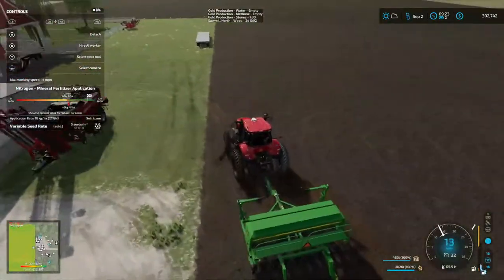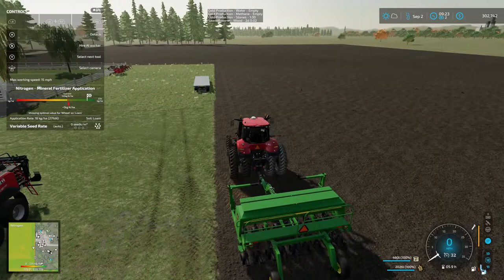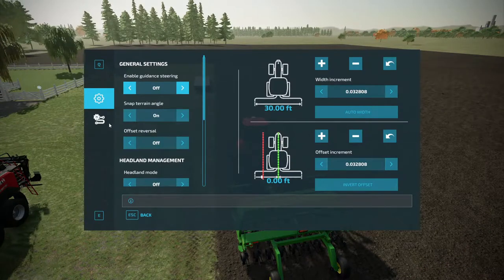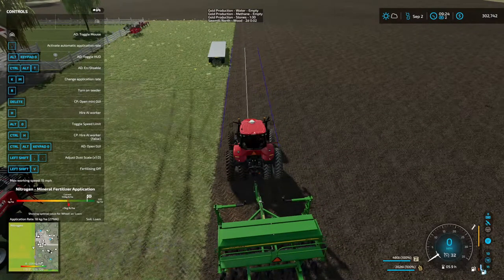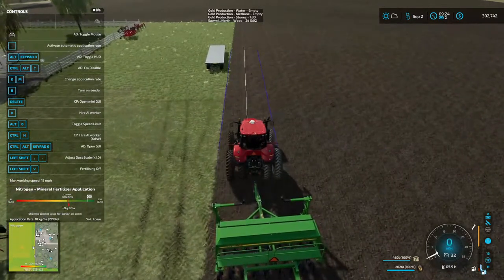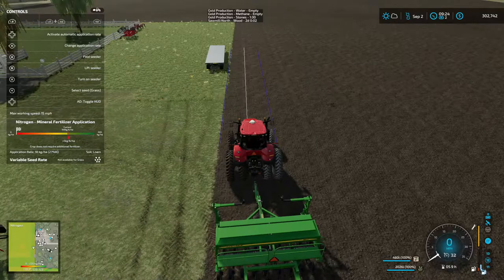We are going to do grass seeds first, because we want this back behind us to be grass seeds. So we're gonna do this. We're gonna go here. Click that, even though it's not clicked, to make sure it's on auto width. Hit B. We're gonna line over a little bit here. Probably about right there. We're gonna go ahead and put this on grass.